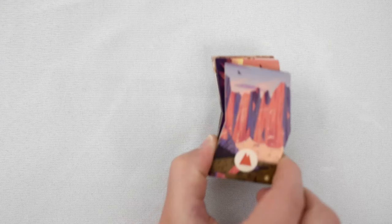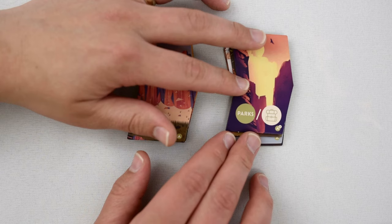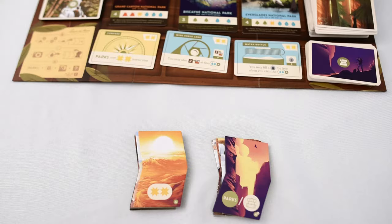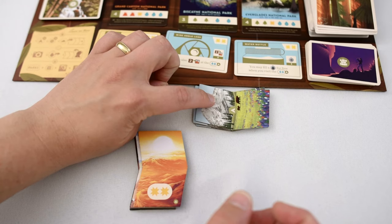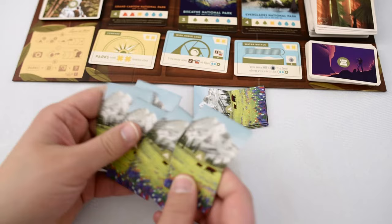Now we're going to build our first trail. Remove the ten trail site tiles from the game box and store them into two stacks. One stack will contain five basic sites, each with a tent in the lower right-hand side, and the other stack will contain four advanced sites, which have a tent along with a star. There's also one unique site used only in a four or five player game, shown by the plus four by the tent. Since today we're doing a two player game, we're removing it from the game. Shuffle the four advanced sites into a face down stack. Then randomly draw the top advanced site and add it to the five basic sites, giving us a new stack of six sites — five basic and one advanced. Take this stack and shuffle it face down.